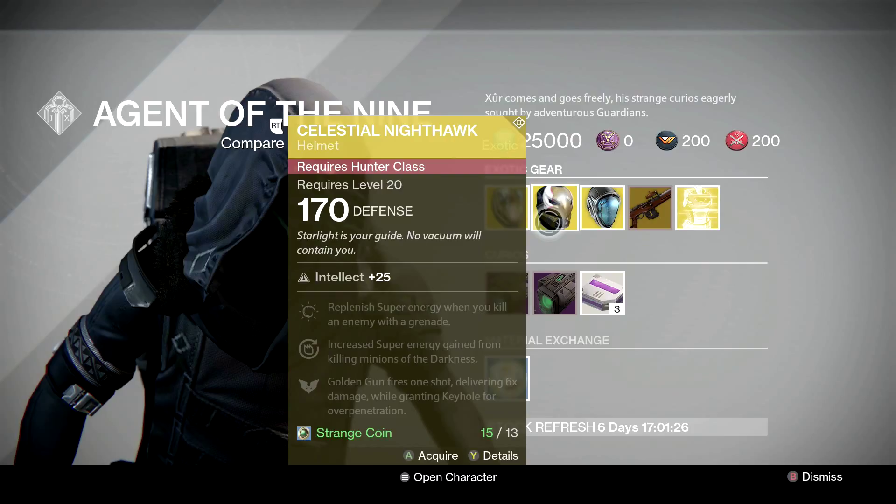Up next we have the Celestial Nighthawk for the Hunters. This helmet gives a 6x damage buff to your Golden Gun, but the downside is that you can only shoot your Golden Gun once. This thing is a beast if you want to deal a great amount of damage to larger enemies. So if you are a Hunter and you need a strong Exotic, I'd definitely buy this.